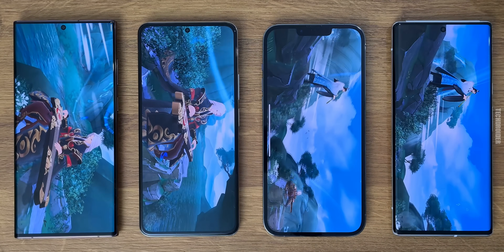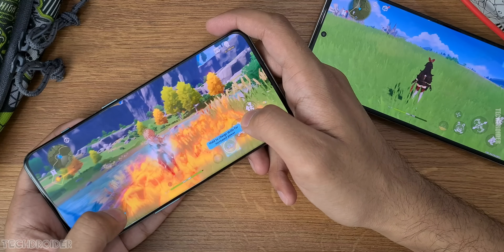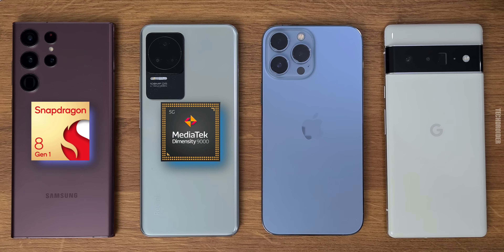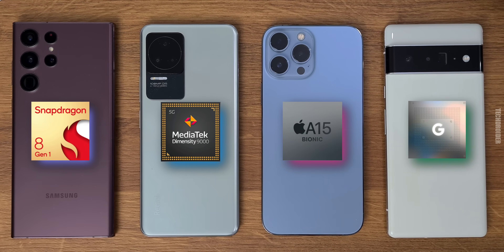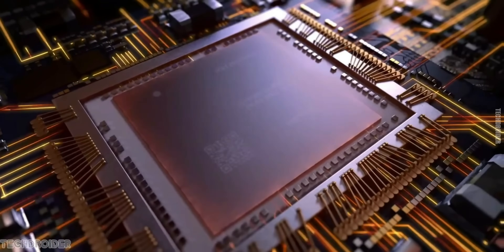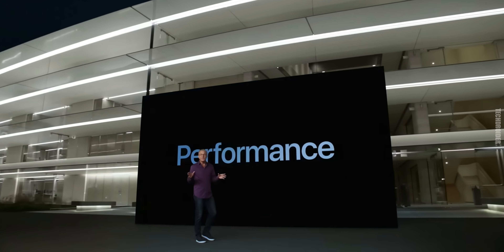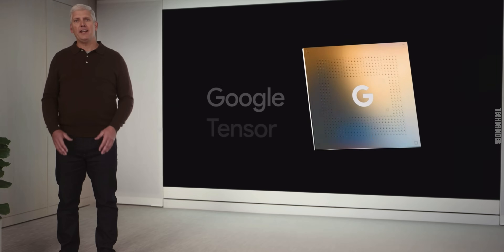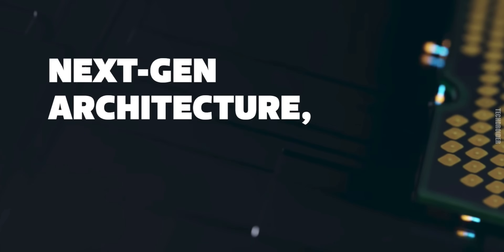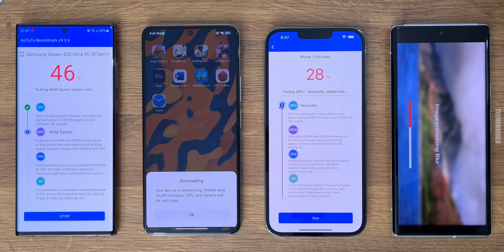Flagship smartphone silicon chips are so powerful and power-efficient — you can play almost all high-definition games, do rendering, and multitasking with ease. There's the high-end chipset from Qualcomm, the powerful Snapdragon 8 Gen 1, Apple's A15 Bionic SoC, MediaTek Dimensity 9000, and Google's Tensor chip made by Samsung. In this video, let's find out which one is the most powerful silicon in terms of speed and performance.